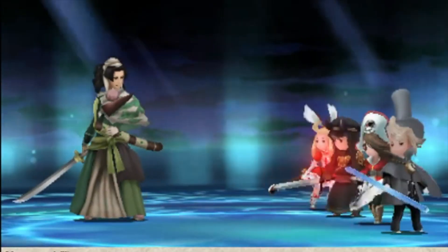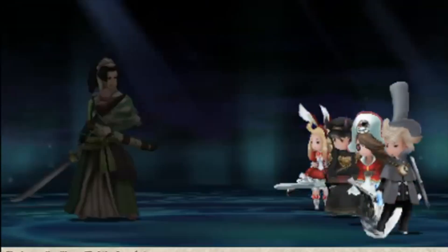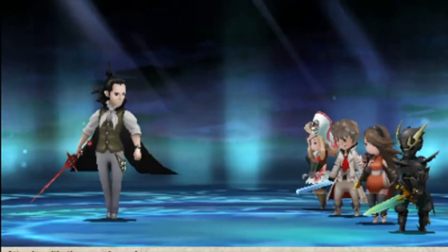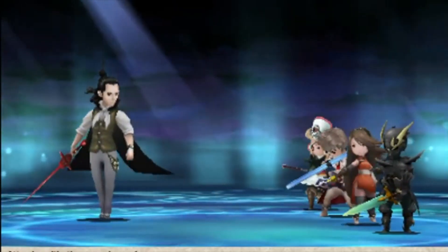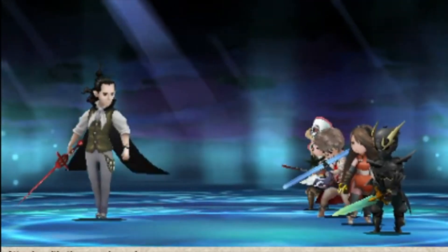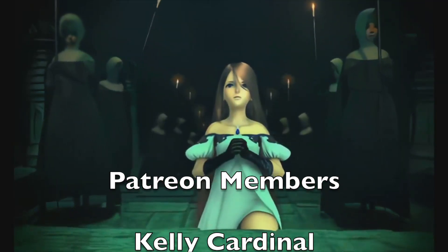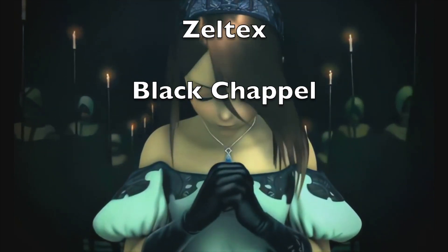As for the best endgame party, you'll generally want a team setup that has one healer, one BP generator, and two DPS. A team that includes the Spirit Master White Mage hybrid, Performer, Ninja and Monk hybrid, Dark Knight, or Monk just by itself is going to be your best options. And that's our list — be sure to like, share, and subscribe, and thank you to all my Patreon members.